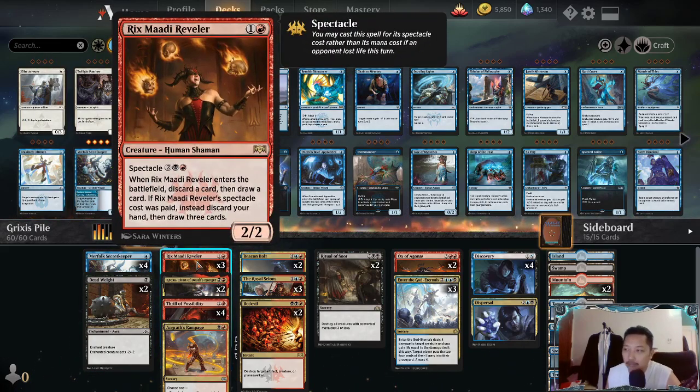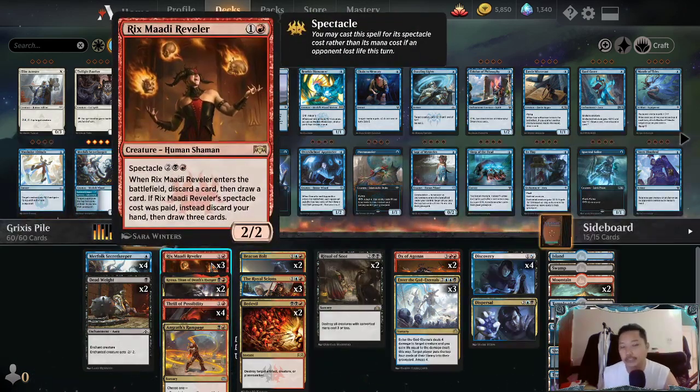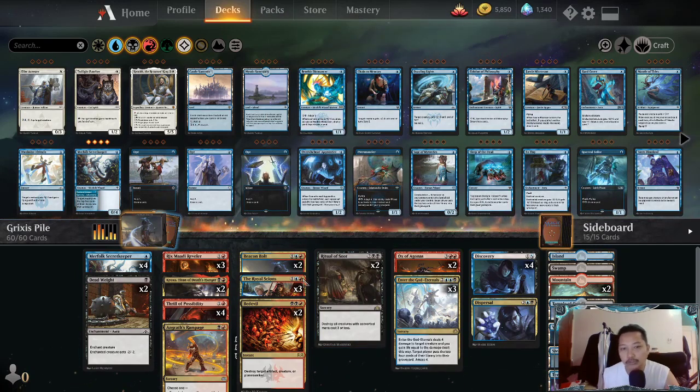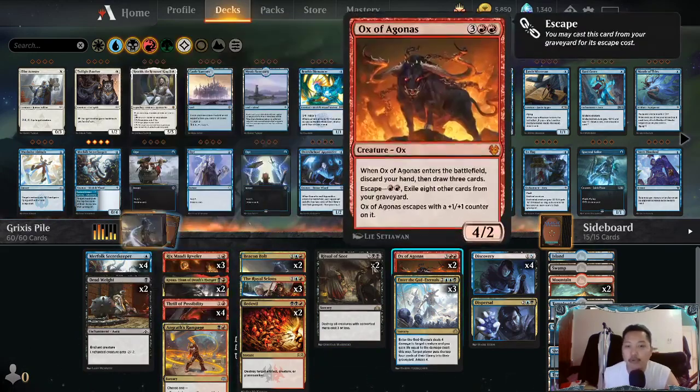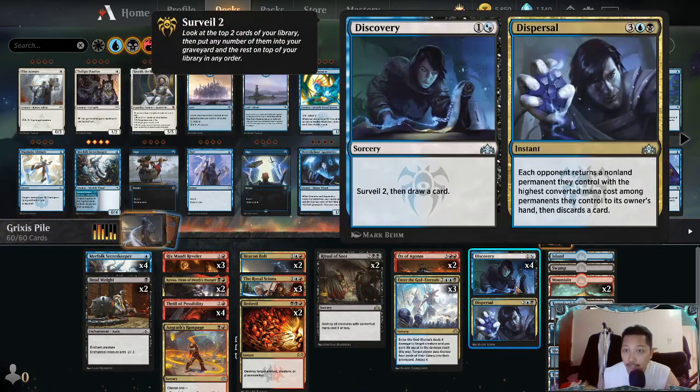We also have Moment One - I'm not really sure how much I like this card, but it's useful for crocs because you discard a card then draw a card, replacing anything dead. Especially against the control matchup, you can throw your removal or find more answers, especially mass removal.